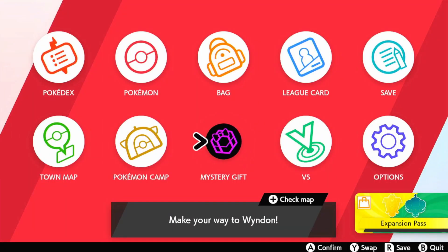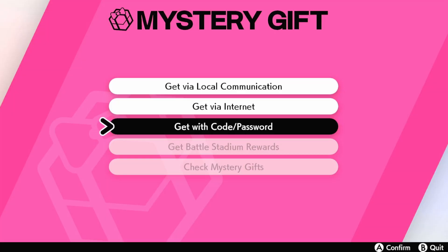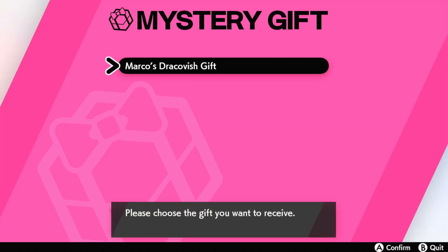Click Start, go into your Mystery Gift, then click 'Get a Mystery Gift', then 'Get with Code', and type in the following code: EU1C2022G1FT. It'll then search for the gift.